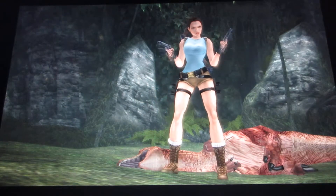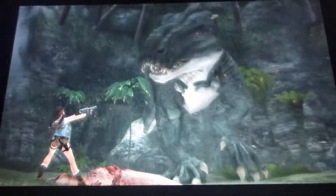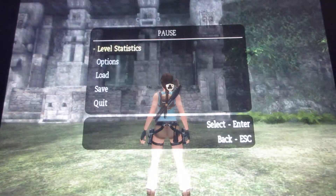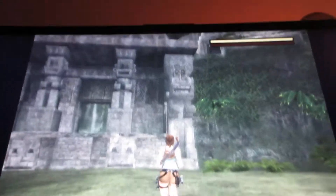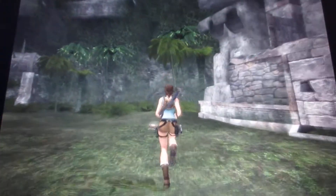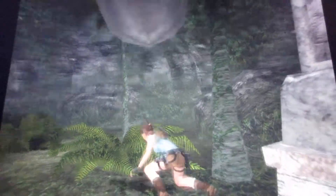Here's the very first boss fight, which is the T-Rex. On the screen, if you look at the top, there's a red bar and the other one — the health meters. Pick up the small health pack, and you want to be careful of this enemy.